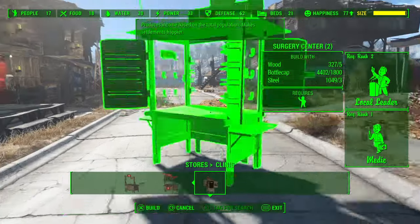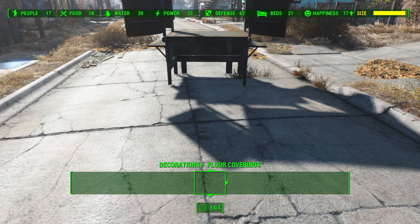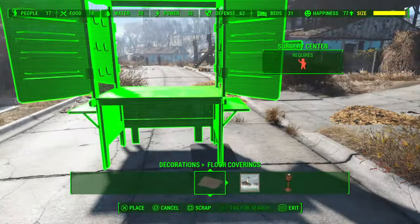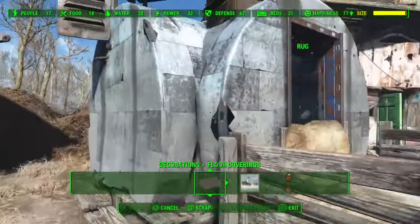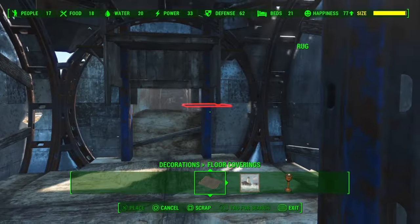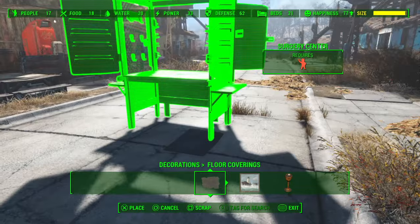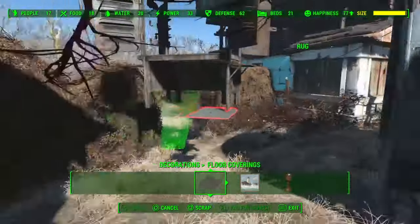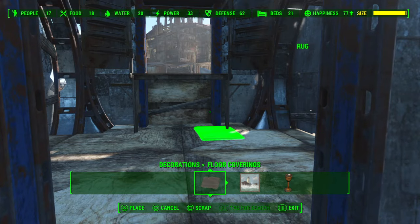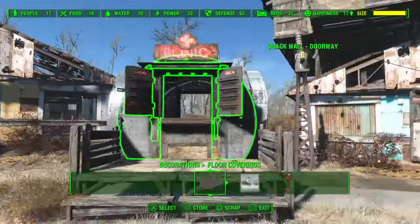I have 4,000 caps, and I have not played this very much since my last Let's Build — I've been playing Far Cry. Just how many caps I get from just having all these settlements is insane. For those who don't know, caps you get from settlements are actually usable from all workshops, so you don't have to go to each workshop and each settlement to collect the caps. That's why I have 4,000 even though I don't have 4,000 on me.